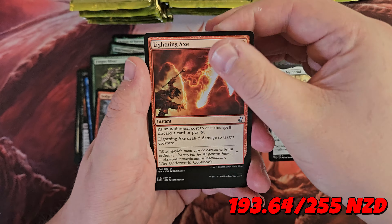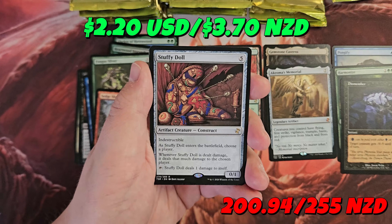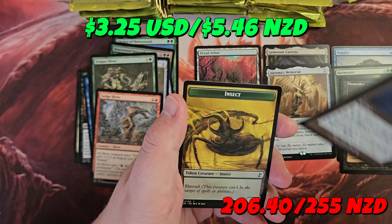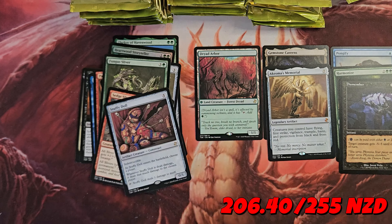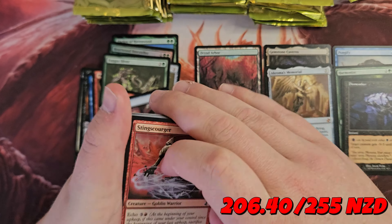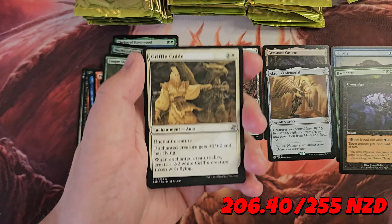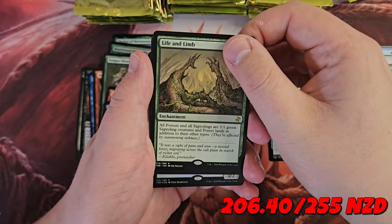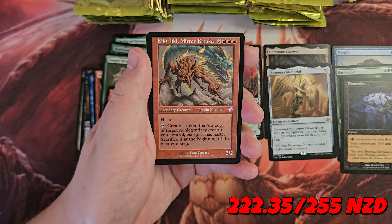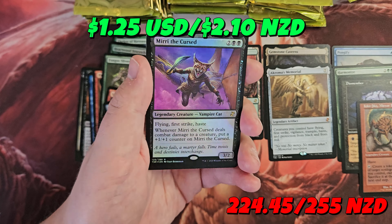Lightning Axe, Keen Sense, Wipe Away, and Stuffy Doll — classic. A Manifold Key. Gryphon Guide, Life and Limb, Kiki-Jiki Mirror Breaker — so I think this is a Mythic time-shifted. Unfortunately the symbols are all the same. And the Foil Rare is Murri the Cursed.